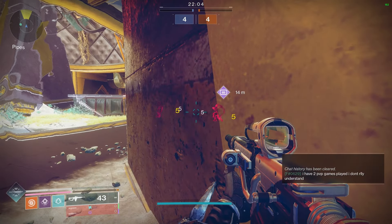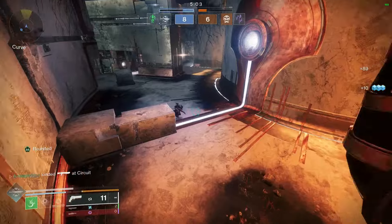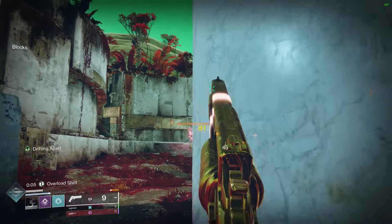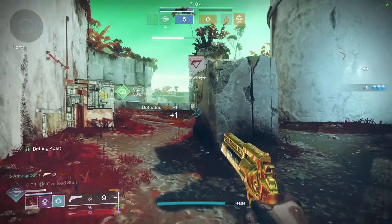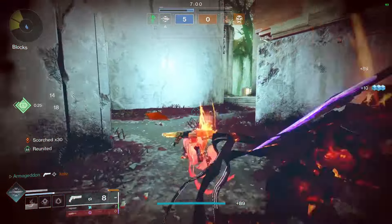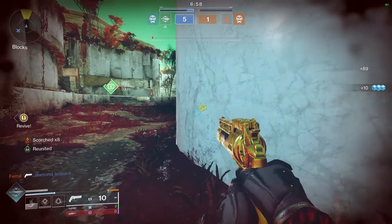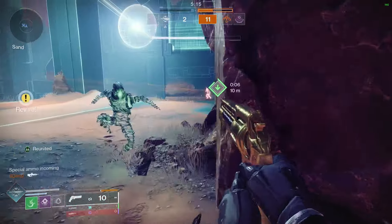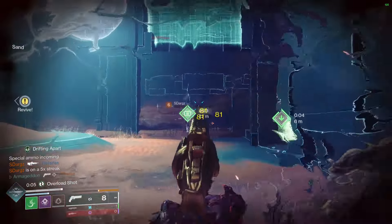Something very noteworthy happened with the introduction of Prismatic: the maniacs at Bungie buffed the base functionality of smoke bombs in both PvE and PvP. Smoke bombs got bigger, longer, and apply increasing damage over time the longer you stay in the smoke. That is insane. But Capri's actually buffs smoke bombs on top of those base buffs from Bungie.